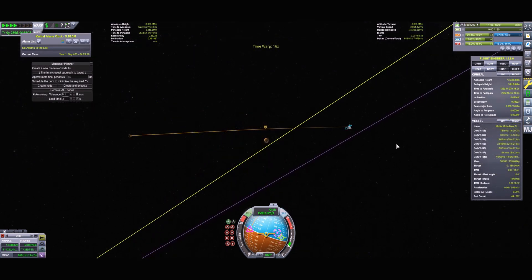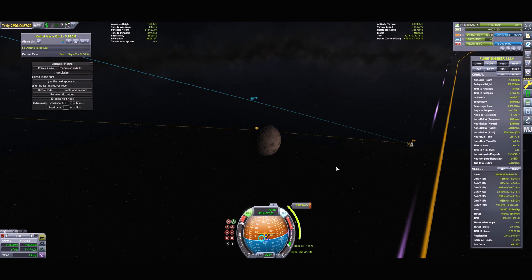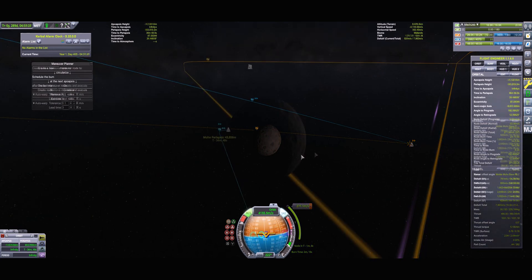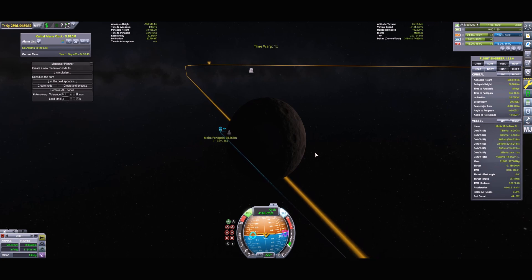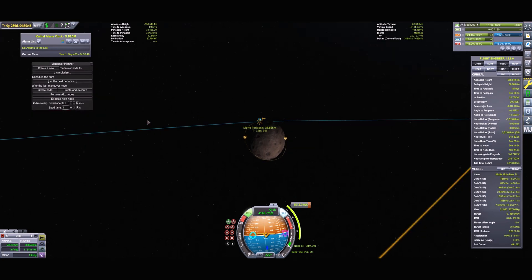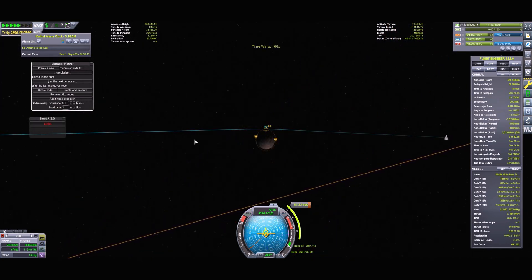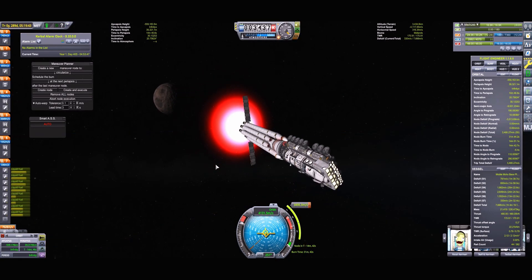I'm just correcting my closest approach, and once we get there, I further lower the periapsis, making sure to get it to about 40 kilometers. And now this is where we begin the ludicrous 3,500 meter per second capture burn to slow down our relative velocity with Moho in order to achieve a stable orbit. This is the part that makes getting to Moho so difficult. With a TWR of less than 0.6 near the surface, this burn took an entire 30 minutes to complete.